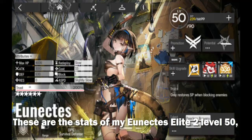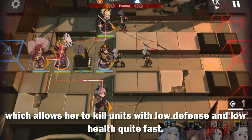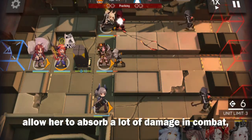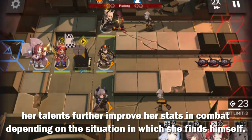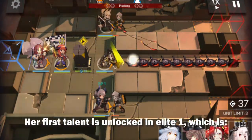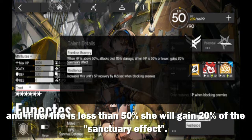Stats and talents. These are the stats of my Unix at elite 1 level 50. As you can see, her damage is quite high, which allows her to kill units with low defense and low health quite fast. Her defense along with her life allow her to absorb a lot of damage in combat. Her talents further improve her stats in combat depending on the situation. Her first talent is unlocked in elite 1: Peela's Bravery.